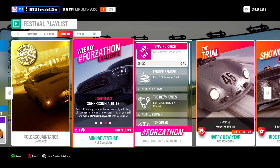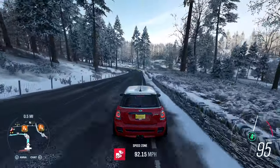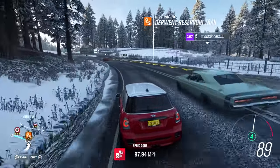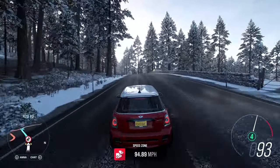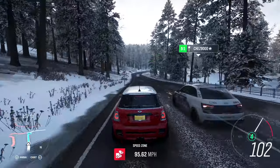The third chapter has the same requirement, only with dirt tracks. Use the same strategy and you're up to the fourth one. The last chapter requires 9 stars from speed zones, so you can do 3x3 or 9x1 star, however you want. For guaranteed 3 stars on every pass, I recommend Forest Green. And that's it — 200 Forzathon points and 15%.